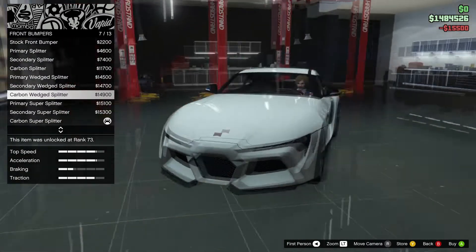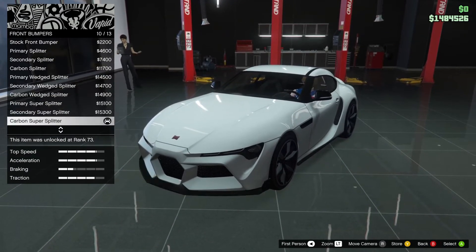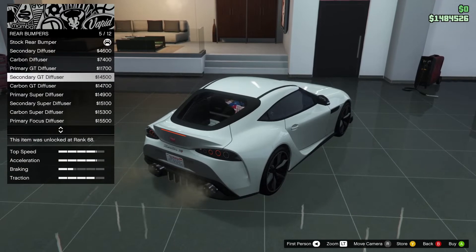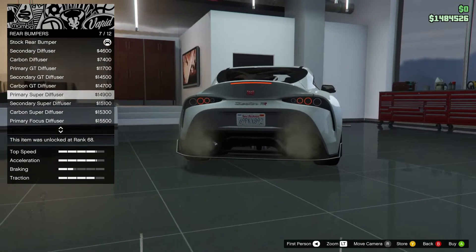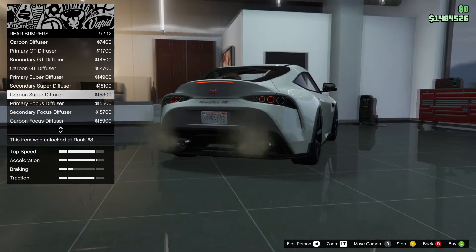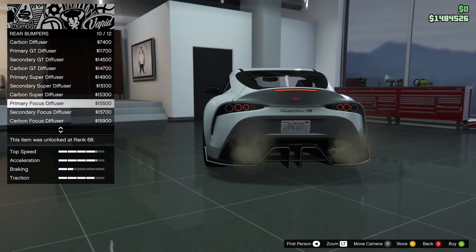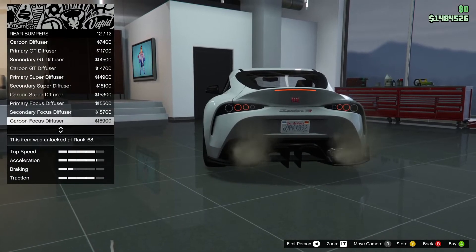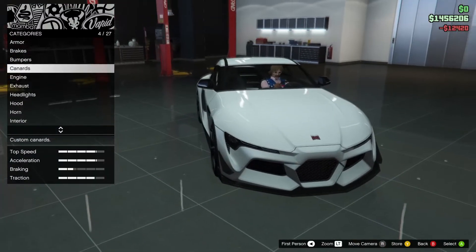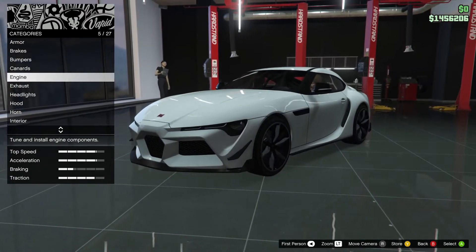Sorry, I didn't show all of the options — I was so focused on selecting what I like. That's the point of this video though. This is the diffuser, lots and lots of customization options. I think that looks quite cool, but yeah, going with the carbon stuff. Canards — oh, that's cool. This car resembles the fourth generation Toyota Supra if I'm not mistaken, the one from 2020, the latest one.